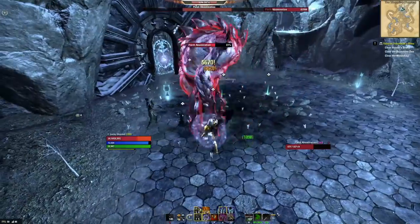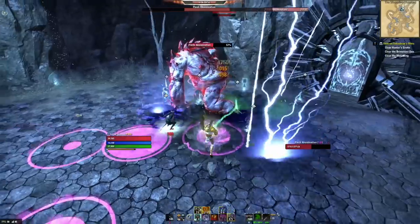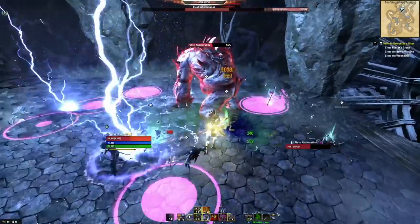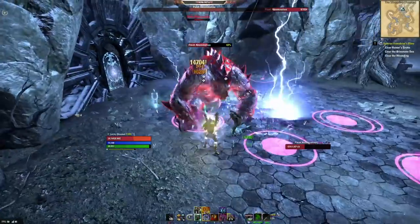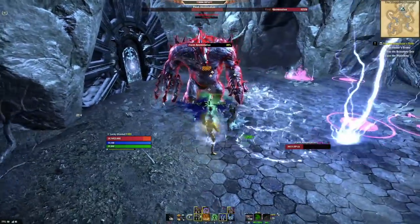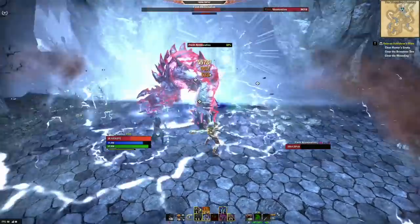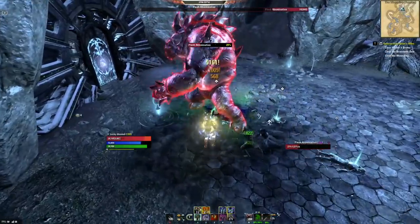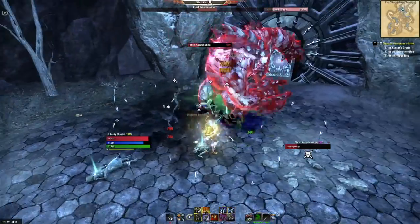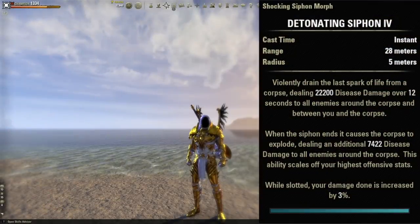Just by slotting Camouflage Hunter we get 3% increased weapon damage from the Fighters Guild passive, plus Major Savagery increasing our weapon critical rating by 2,629, and Minor Berserk anytime we deal damage to an enemy's flank. While soloing you won't often attack from behind, but it will happen occasionally as you're circling enemies. That last buff definitely comes in more handy in group content where the tank has the enemy faced away from you.